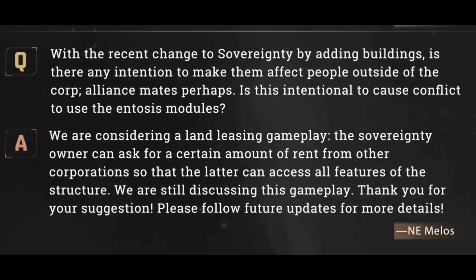The second question: with the recent change to sovereignty by adding buildings, is there any intention to make them affect people outside the corporation — alliance mates, perhaps? Is this intentional to cause conflict, to use the Intosis modules? Is this question seriously insinuating that Intosis links were added to steal other corporation citadels in your own alliance? Like, if you are flying through alliance space and you decide you want to do ratting, you should nearly blow up a citadel and steal it from your alliance mates? We'll come to that in a second — that's a hot question. The developer says: we are considering a land leasing gameplay. The sovereignty owner can ask for a certain amount of rent from other corporations so that the latter can access all features of the structure. We're still discussing this gameplay.